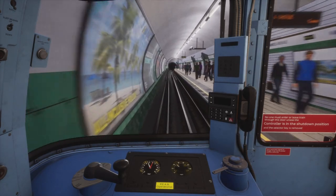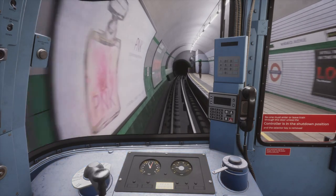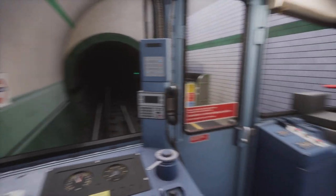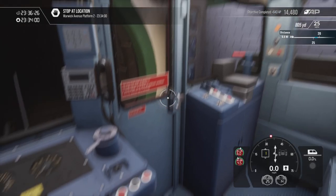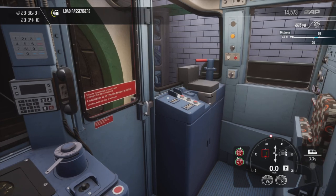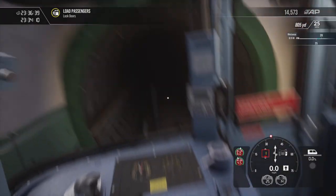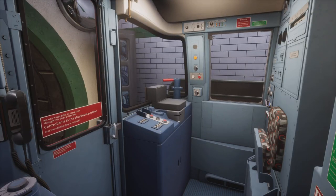A very hard brake application is required because you can't see the station until the last minute. When driving through the tunnels on the London Underground Bakerloo line in Train Sim World, you have no choice but to memorize where all the speed limits are — it's impossible to see what the signs say. You literally just have to know what the speed limit is at all locations. Next station is Paddington.